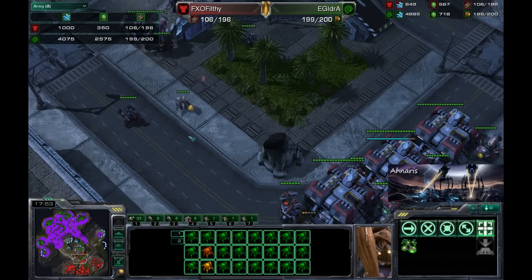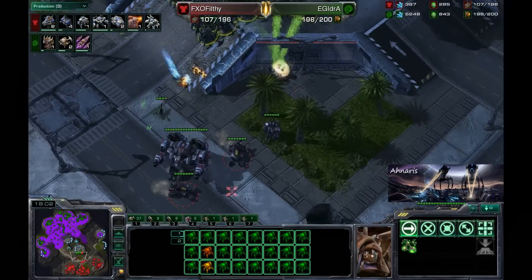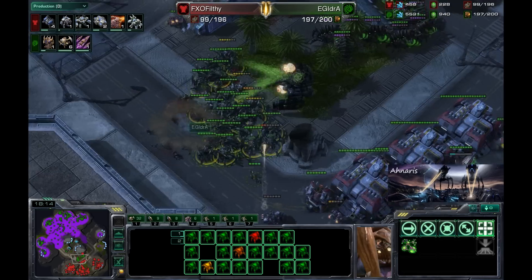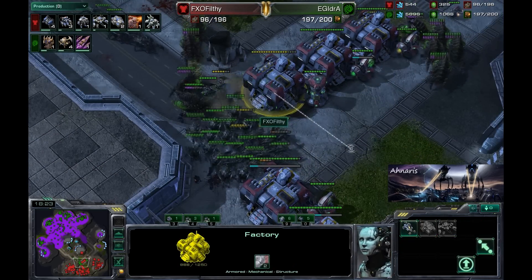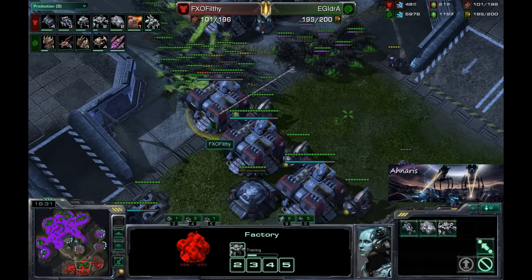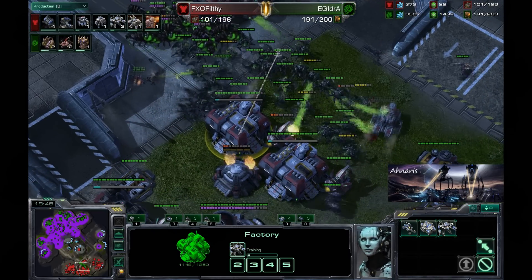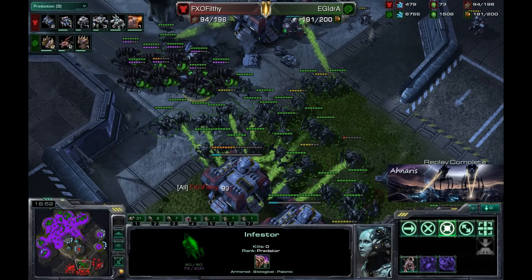All Filthy has right now is basically nothing — two Thors, one Reaper, one Marine against this army. That was a pretty interesting game. He's even got a Greater Spire coming, so if this doesn't work, there are always Brood Lords to finish it off. Sure enough, Roaches are coming in and taking out the factories. Overall, very well played by both Filthy and Idra, but Filthy just did not have a way to counteract the Infestors and Roaches — they just did their job. Idra had some good harassment techniques with the Mutas, but in the end Filthy succumbed to the massive firepower from his own mind-controlled units.